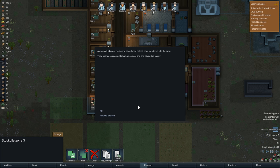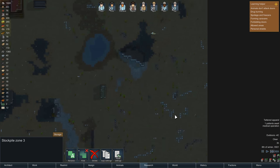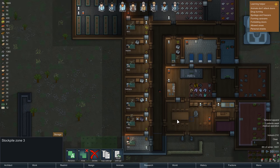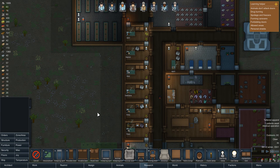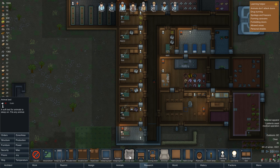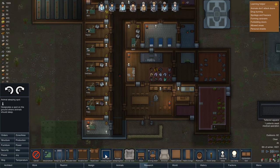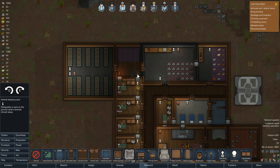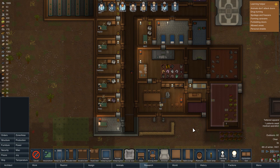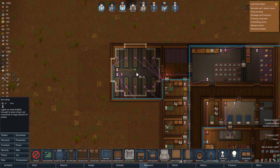A group of Labrador retrievers, abandoned or lost, have wandered into the area. They seem accustomed to human contact and are joining the colony. Oh my god - three dogs have just randomly joined! We're gonna have to get some animal beds. We don't have any cloth though, sadly. That's where the dogs can sleep - they're not even getting a bed or anything. We made a box for the tortoise because we felt bad for him.